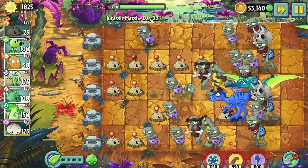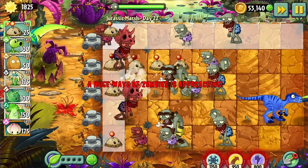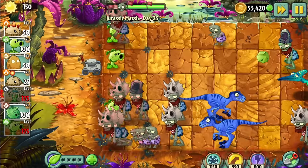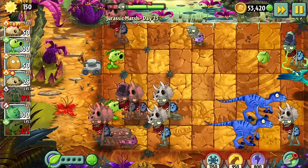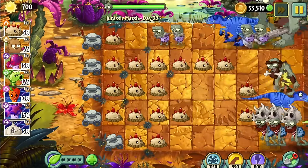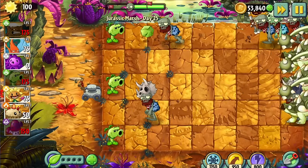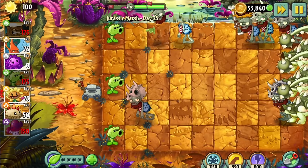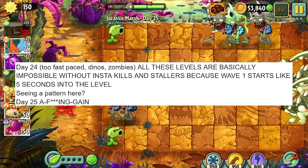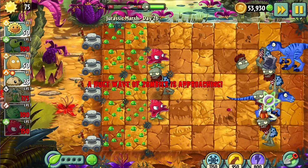Day 22 was a last stand level that was initially impossible. Day 23 was impossible thanks to the chaotic and fast-paced dinosaur and zombie spam seen commonly in Part 2 of the Jurassic Marsh. But at least we unlocked Primal Potato Mines so we can go back and absolutely annihilate Day 22. Day 24 and 25 were the same as Day 23 — just too much stuff. We were also introduced to the Ankylosaurus. Day 26 was torture thanks largely to the duo of Molten Dinosaurs.